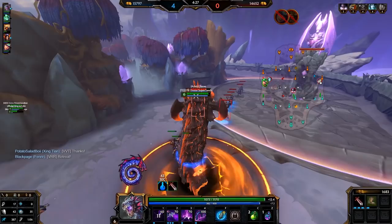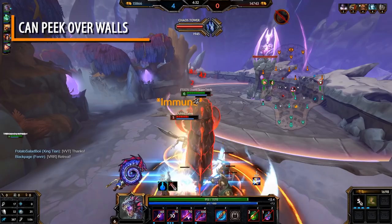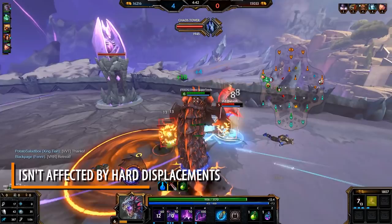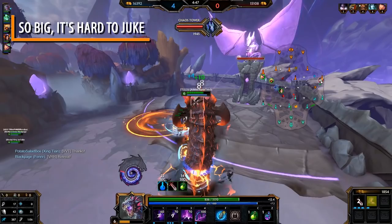So you want to main Jormungandr, the World Serpent. First, ask yourself why you want to main Jormungandr. He's super big, can even see over some walls. His ultimate is pretty unique. His teamfight game is pretty strong. He isn't affected by hard displacements. But before you choose to main him, it's good to know the cons of Jormungandr.